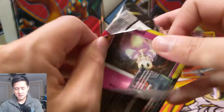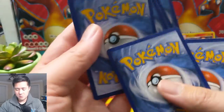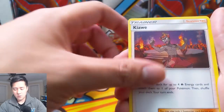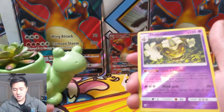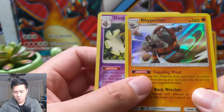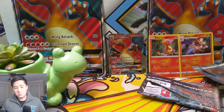Alright guys, last pack for this opening — let's see if we can end with a bang or end with the rainbow. We got a Water Energy, Heatmor again, Simisear, Kiawe, Morelull, Charmander, Porygon, Merill, Hoothoot, and then a Dusknoir — and a Raichu holo. So three holo pulls for Burning Shadows, but no Charizard.